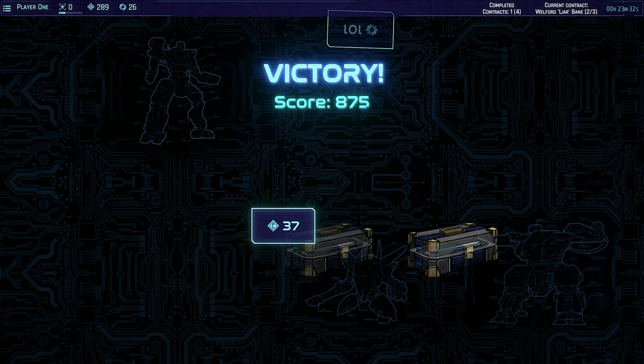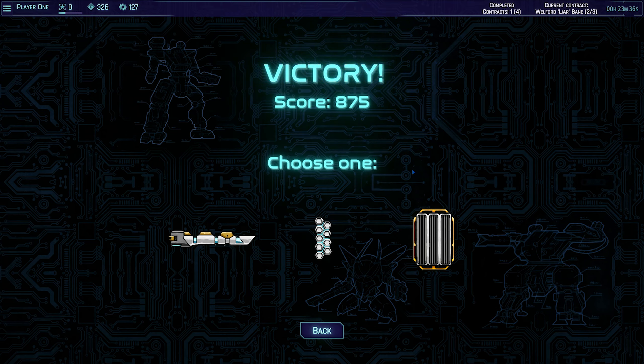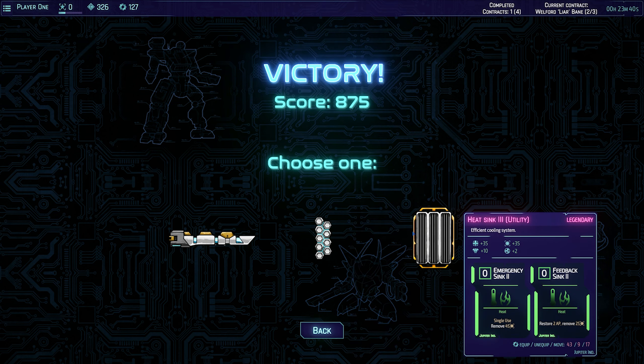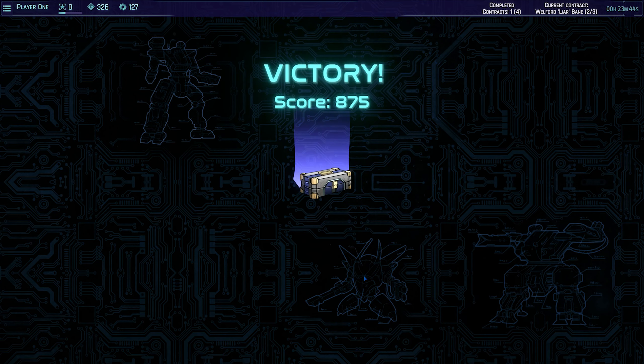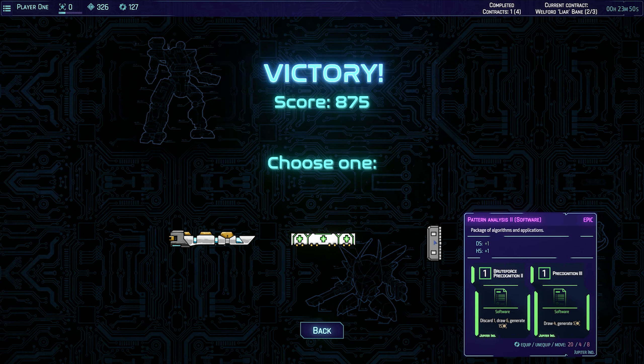Let's see what we get. Yes, thank you. We'll get the blue ones this time - we'll get some armor. And the single use removes 45 heat, restore two AP - I'm going to go with this one. We got another one of these repairs. DS and HS - discard one, draw six. Draw four, generate five. Add 10, generate.